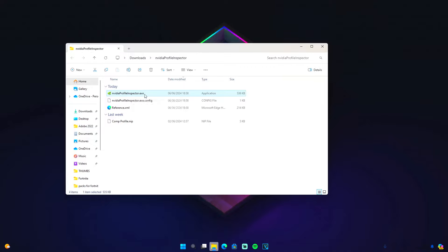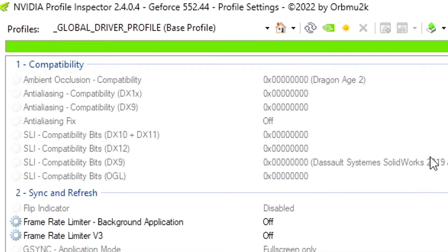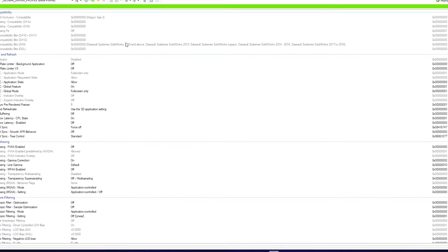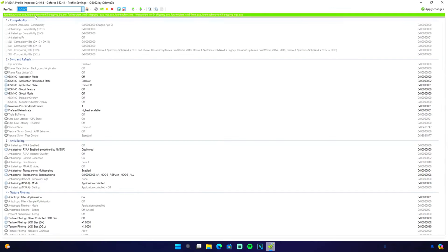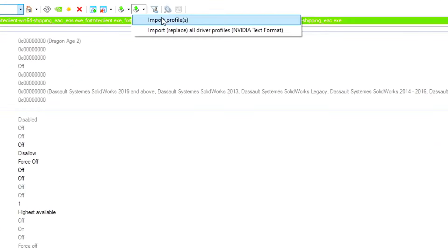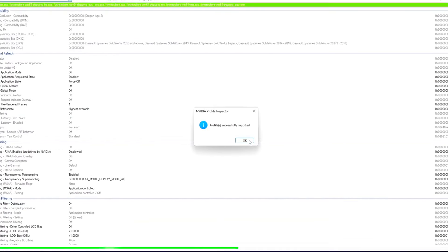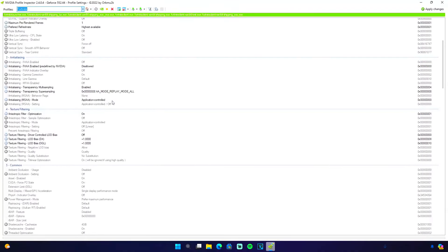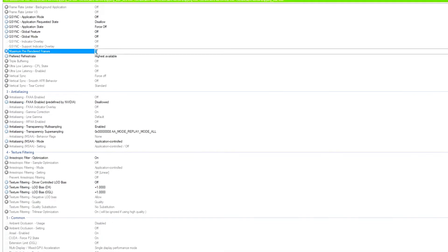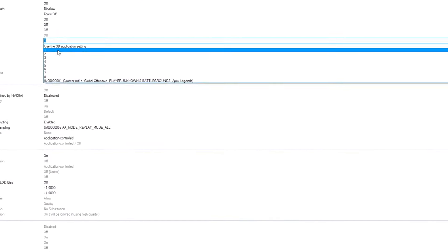I've been using these tweaks and I confirm they work. The tweaks are down in the description. What you need to do is download and extract the NVIDIA Profile Inspector .exe and open it. Go over to Profiles, type in Fortnite, and make sure the bar is completely green. Then click on 'Import User Defined Profiles,' click on 'Import Profiles,' and select compprofile.nip — the best settings will then be imported.